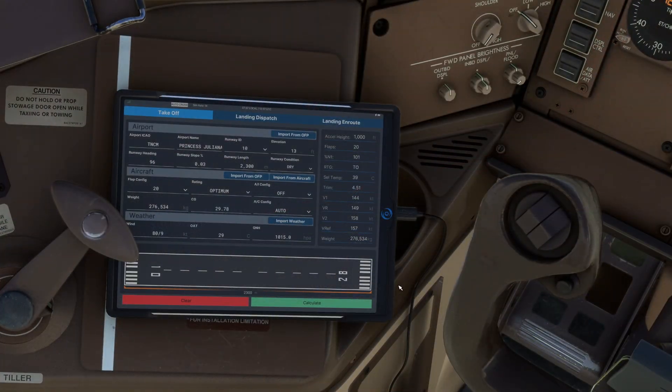With that in mind for our takeoff performance today, we've loaded the data into the universal flight tablet and I've manually selected a flap configuration of 20, because I know the runway is very short. I don't want it to select optimum because it might suggest flap 5, which we don't want. So we've set flap 20, which is the highest we can go on the performance calculations, and you can see our thrust rating and everything else set up accordingly. Weather is imported and we can press the calculate button.